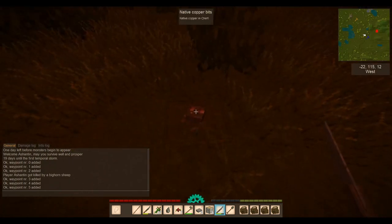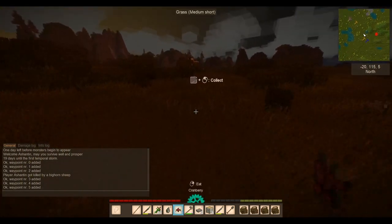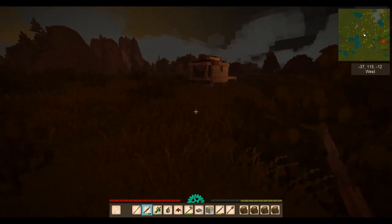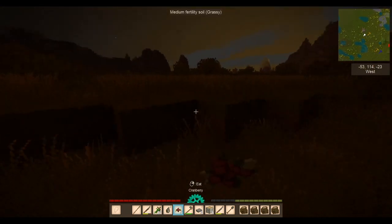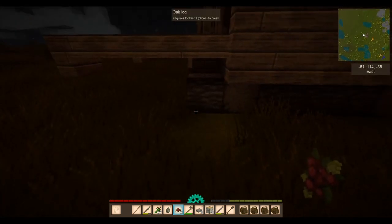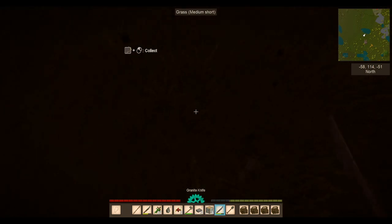To get rid of the writing on the left, you just press tab. If you want it up, press T. We're running a bit low on food. I need a torch. So we seem to be in a reasonable area here. He's got light — we haven't.